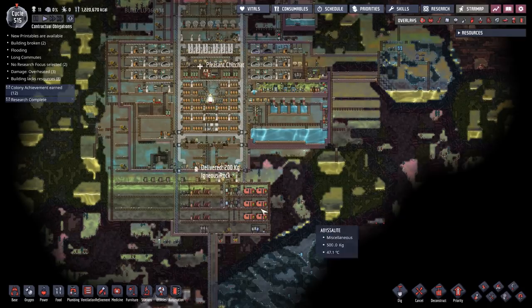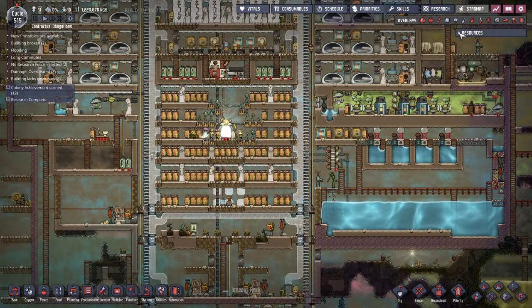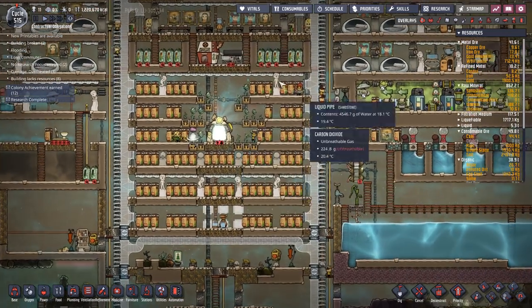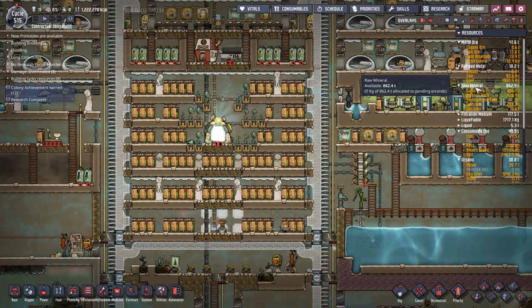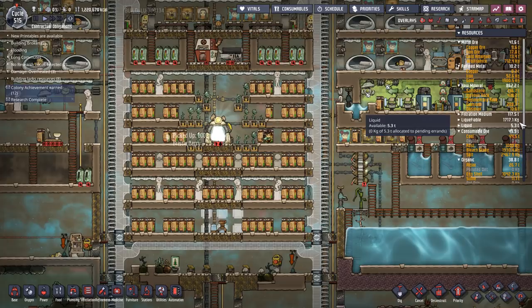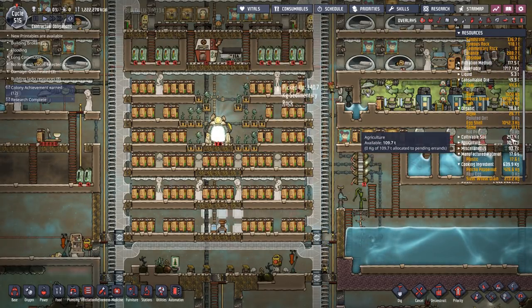I'm also going to do lots of housekeeping tasks, and one of the things I'm going to do is storage. Storage kind of bugs me. If you look at your resources: we've got 41 tonnes of metal ore, 10 tonnes of refined metal, 860 tonnes of raw minerals — that's the bulk of what we're storing. 100 tonnes of filtration medium, 5 tonnes of liquids, consume below 50 tonnes, organic 38, cultivatable soil is another big one at 250.